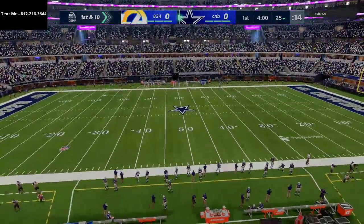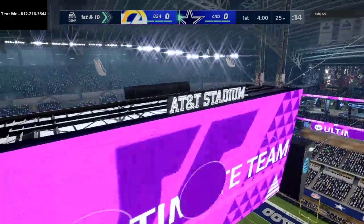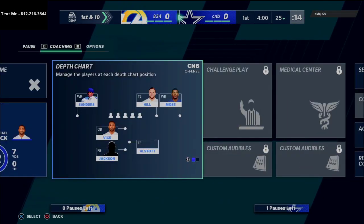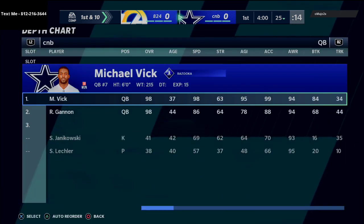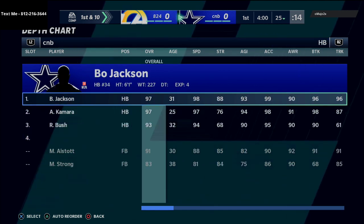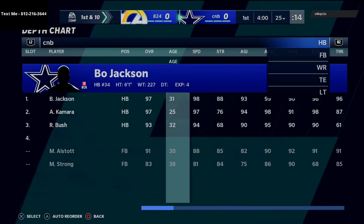Merry Christmas, MUT Christmas is here, and basically what we're doing is breaking down some new cards. I got all of the new cards — we got Michael Vick with that 98 speed, he can get up to 99 if you use theme teams. I got the new Bo Jackson, the new Alvin Kamara — really good players there.